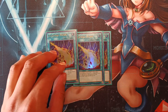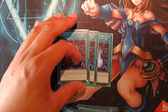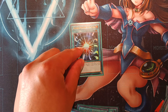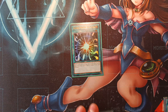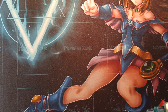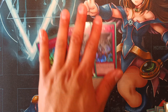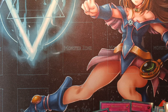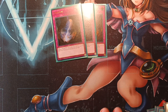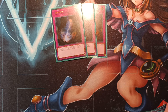Moving on, we're on triple copies of Lightning Storm, just to help us for going second. Triple Dark Ruler No More, again just to help us break boards. The third Super Poly in the side, so when we know we're going second we can side it in and break boards even easier. Triple copies of Evenly Matched, again for the same reason. And then for the last of our side deck cards, we are running triple copies of Typhoon, just to help us deal with stuff like Imperial Order and Anti-Spell Fragrance specifically.